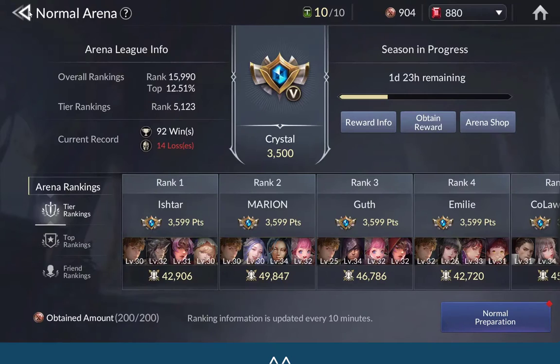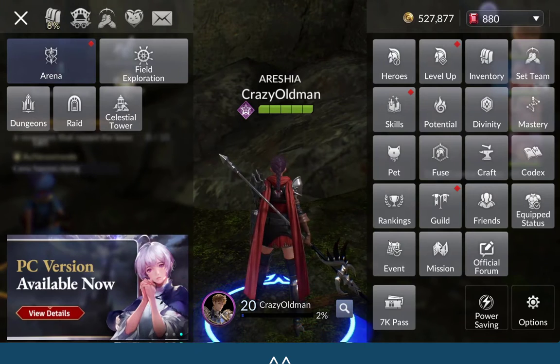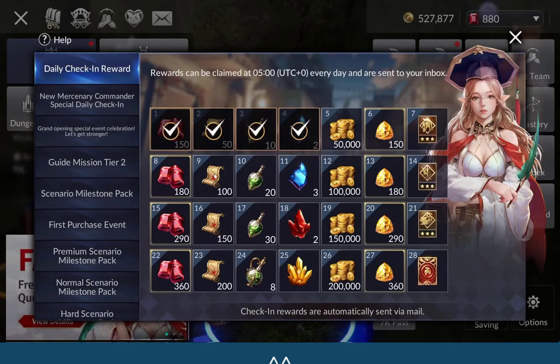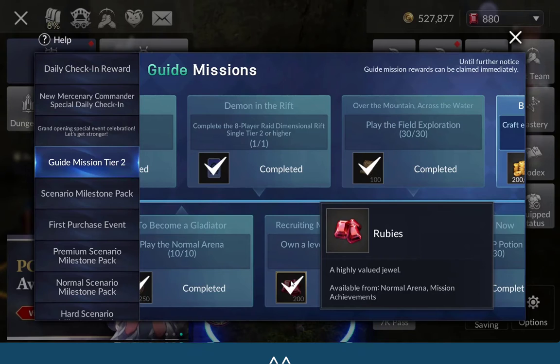What else can give you free rubies? Events, of course — events give you daily sign-in rewards, and guide missions also give you rubies each time per week.